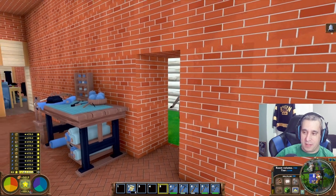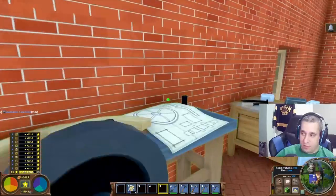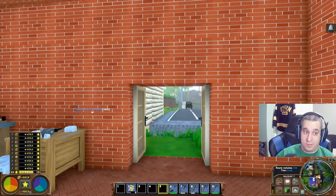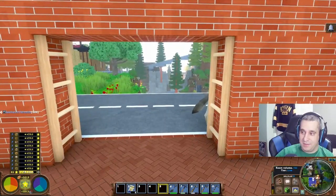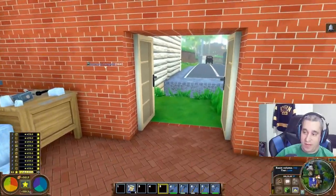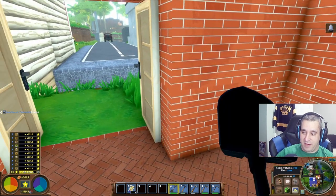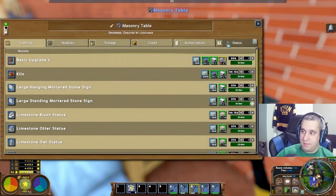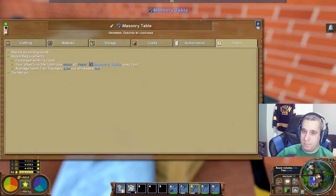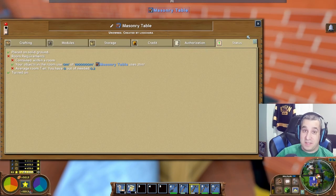Tip number nine is a building tip. This is what a doorway typically looks like in Eco — you can put an actual door in there or do a double door, which gives a little more space. But the really smart solution is using ladders to make a massive doorway. Typically, if you try a double doorway with no doors, it doesn't count as enclosed anymore. Let's verify — take this doorway out. There, it's not contained within a room anymore.